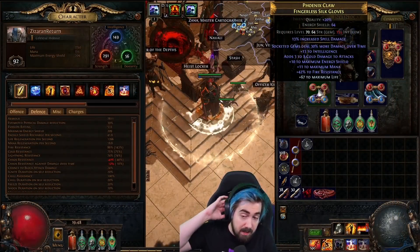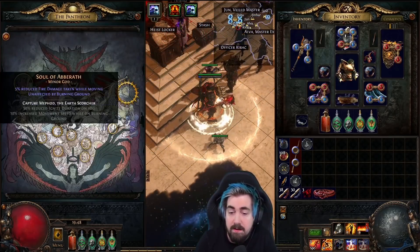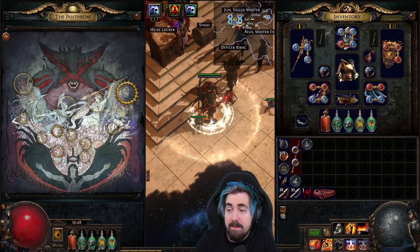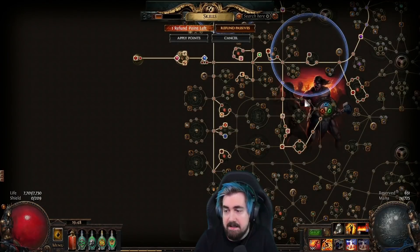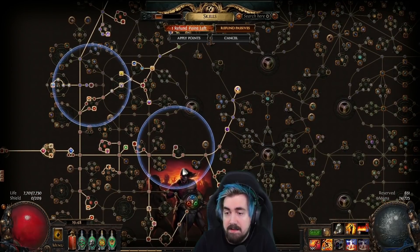But yeah, I just wanted to make a quick video and share my thoughts on Righteous Fire. The Pantheons I'm using right now are these two for reduced fire damage degen. And then you also have the bandits — Skill Point. Oak is almost tempting for this build, but it's so skill-point-intensive that I just can't really take it.